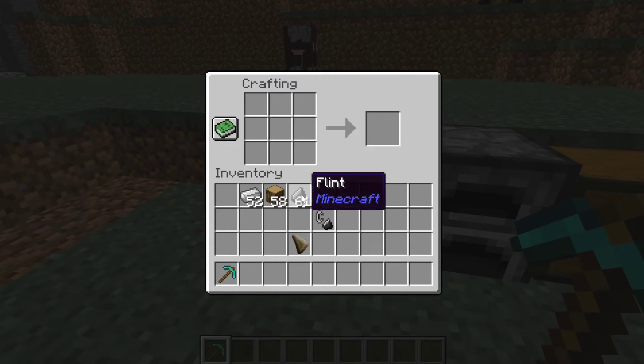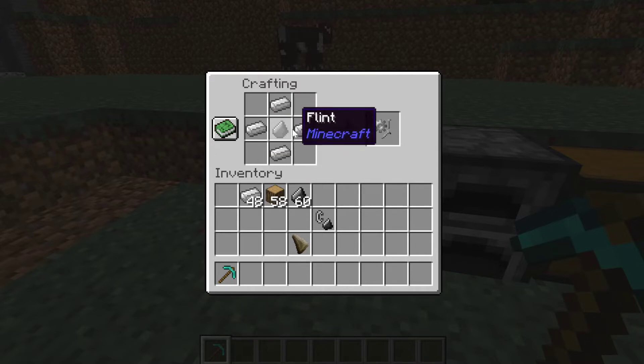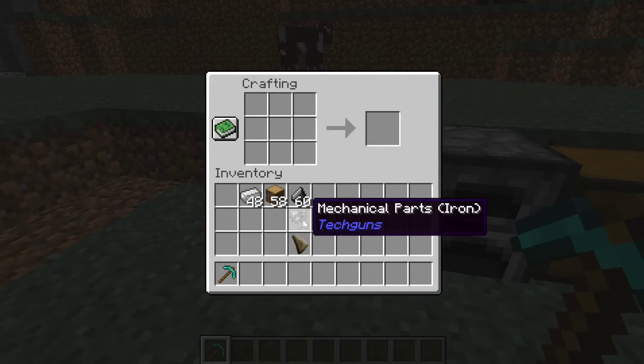Next you're going to want to make some mechanical parts using iron and flint. Place the flint in the middle and surround it with iron ingots, leaving the corner blocks empty, and you'll get mechanical parts — that's going to go in the middle of the gun.